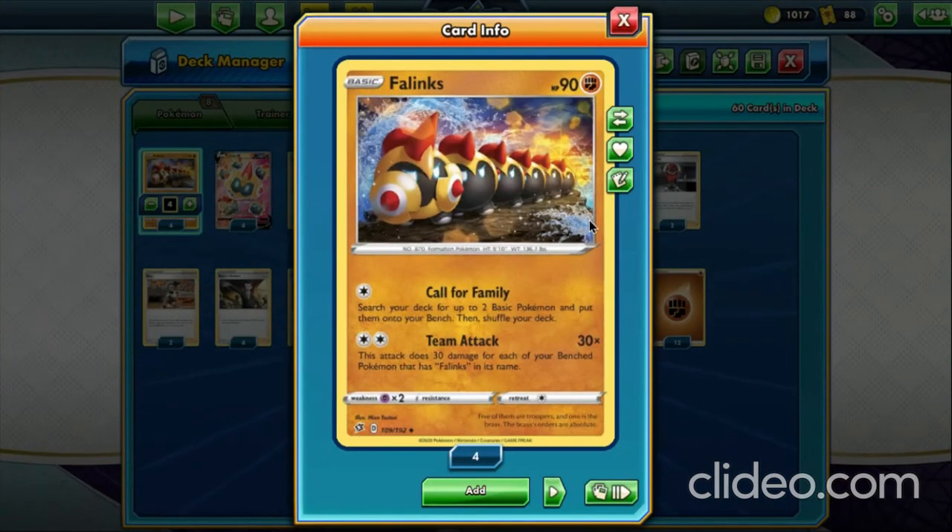Regular Phalanx has Call for Family — search your deck for two basic Pokémon and put them onto your bench — which helps you get out more Phalanxes. It also has Team Attack, which does 30 damage times the number of your bench Pokémon that have Phalanx in their name.